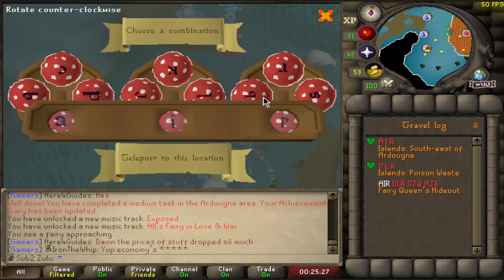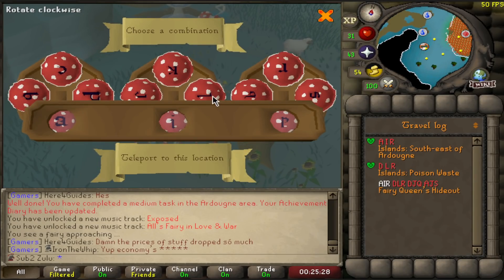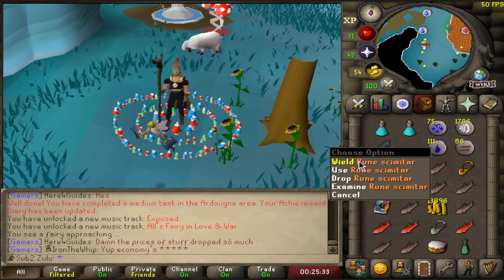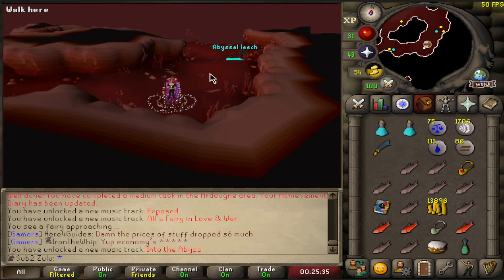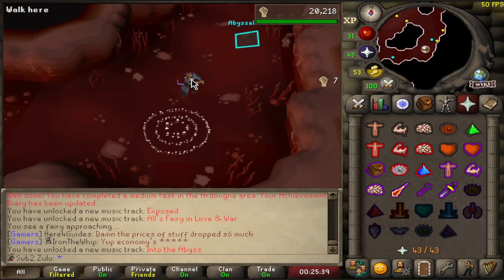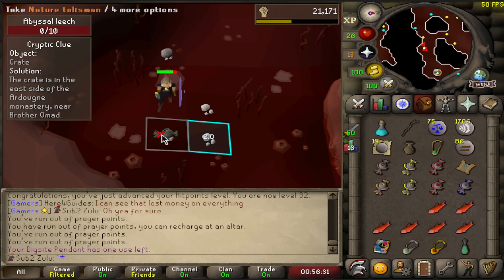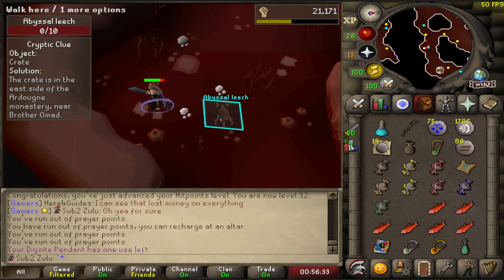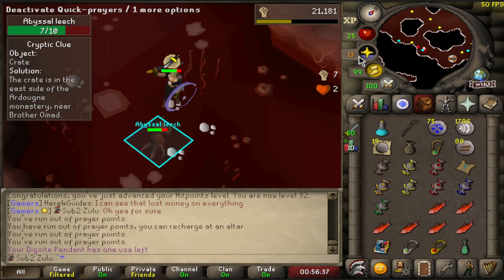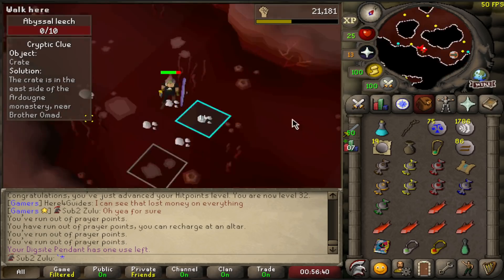I'm going to go ahead and kill those abyssal things now. Because if I can get the nature talisman out of the way, that saves me having to come back here later. I think it's code ALR. I just killed the level 40s — these ones. There it is, the nature talisman! I'll go for the back-to-back. We got it — 92 kills. You're welcome, Alkan.